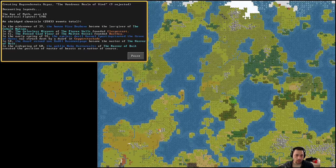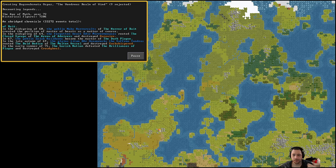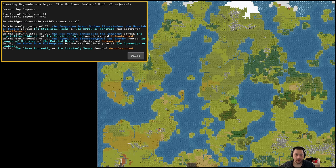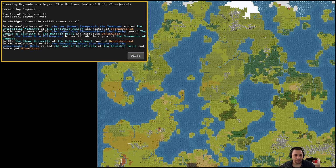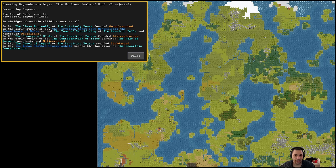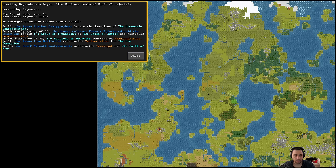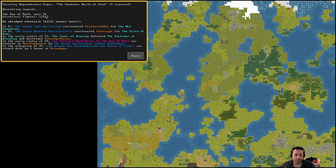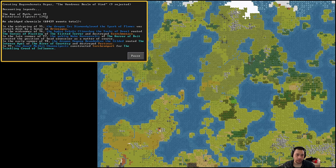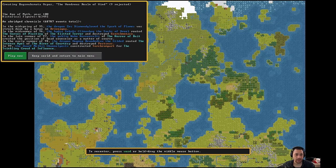Which is pretty cool. The events up on the top left aren't particularly important for you to be appraised of — these are just large world events that happened as the years truck along. We're up to year number 95. Once you hit year 100, you can either play as is or return back to the menu. Here it is — we are in the age of myth, year 100.